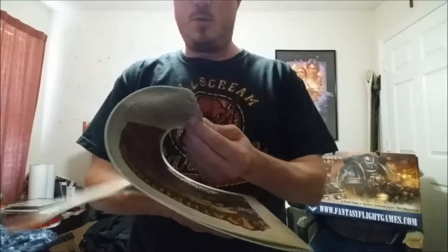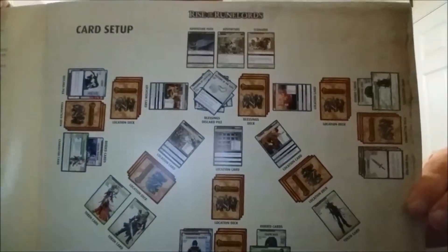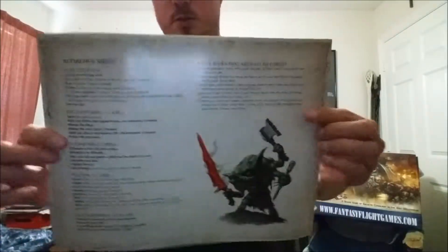First thing: the rules - quite a few things for rules. Here's the tray layout. The card setup is like that - your character playing cards, closing a location. On the back there's a reference sheet.